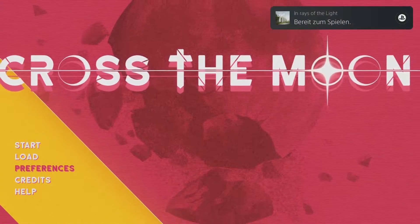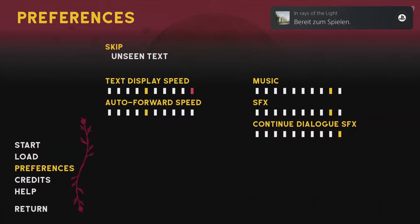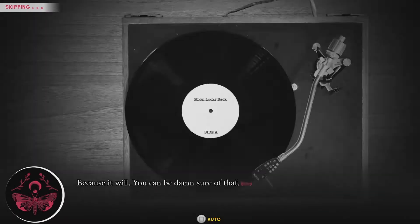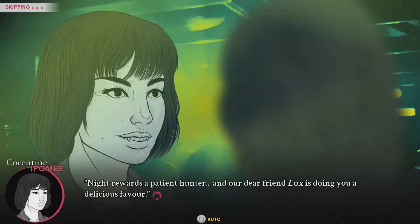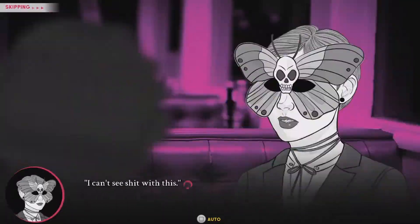First we go to Preferences, and then we set the text speed to High, the auto forward speed to High, and we have to activate Skip Unseen Text. Then we can start a new game and push R1 or RB depending on your console, and the whole text will be auto-forwarded.